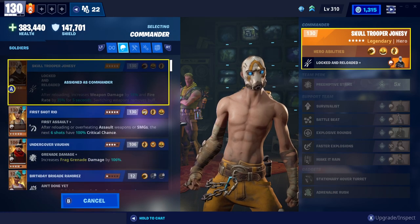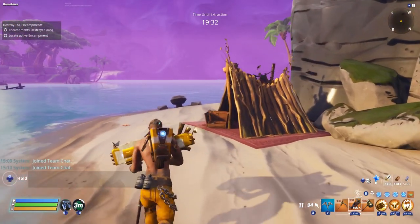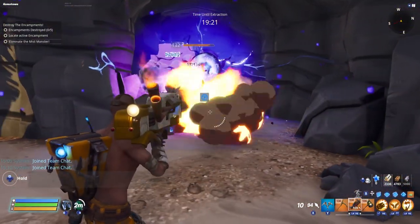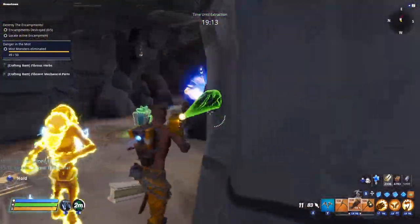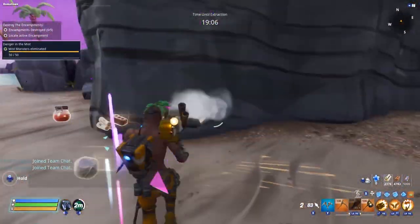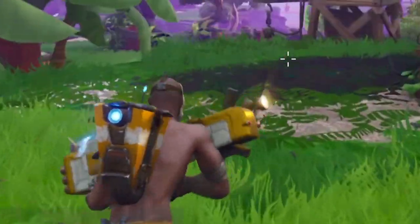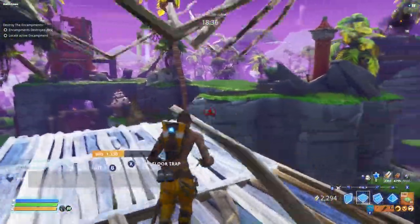If we switch out Skull Trooper for Waste Not, the magazine size now says 11. Let's see if we can fire off more than six shots. One, two, three, four, five, six, seven, eight, nine, ten, eleven! When we use Waste Not we actually get that 11-round mag. If you've got coal to spare and want to use it up, this is the build you want, Mr. Coal Factory Owner. We literally went through nearly 20 shots there.